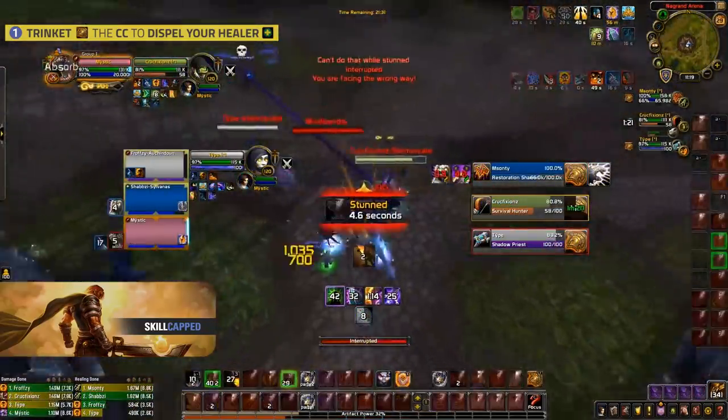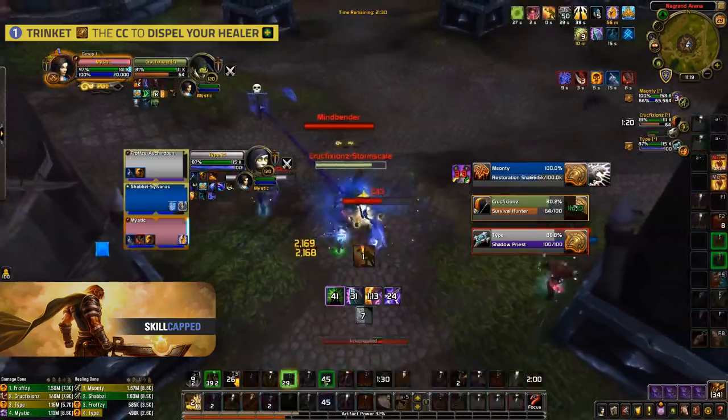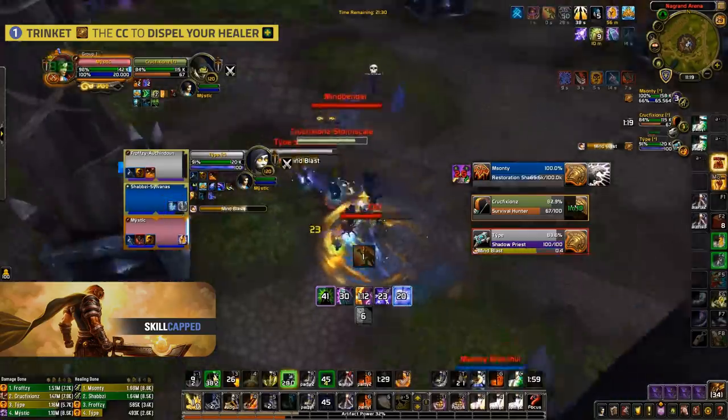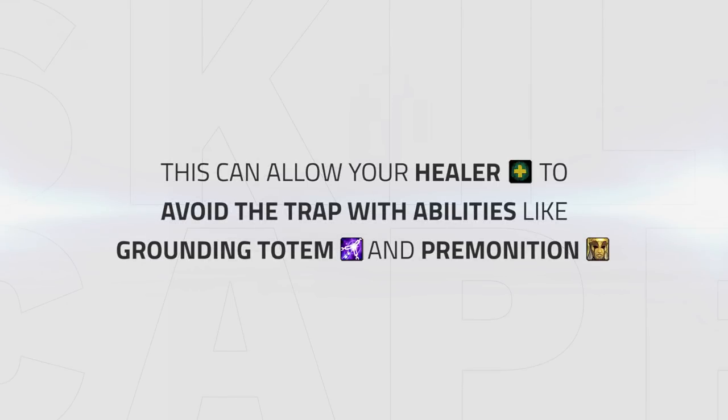In this example, the hunter has his trap ready when me and my shaman get stunned. I trinket and sanct my healer while the hunter throws his freezing trap, which allows my shaman to avoid the trap. In general, when you're cross-CC'd against a hunter team while their trap is ready, it's great to trinket and sanct your healer out of CC if the hunter is not on top of them — this will allow your healer to avoid the trap with abilities like grounding totem and premonition.